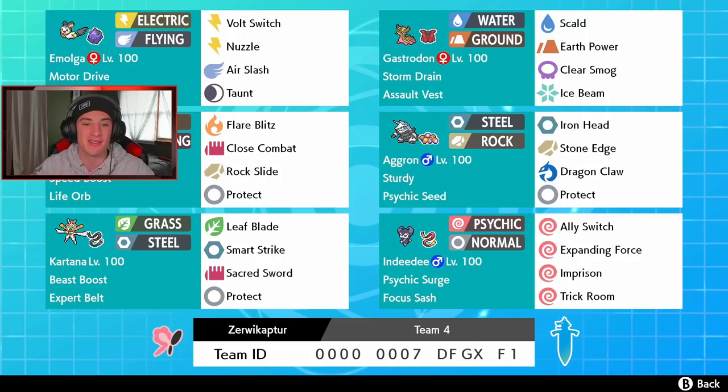Blaziken has Fire and Fighting typing with Flare Blitz, Close Combat, Rock Slide for coverage, and Protect. We also got Aggron with Sturdy ability — rock and steel typing — with Iron Head, Stone Edge, Dragon Claw, and Protect. Male Indeedee with Psychic Surge and Focus Sash, running Trick Room, Ally Switch, and Expanding Force for big damage. Finally, Kartana with Expert Belt and Beast Boost, running Leaf Blade, Smart Strike, Sacred Sword, and Protect. The rental code is at the bottom of the screen. Let's hop on that ranked doubles ladder!